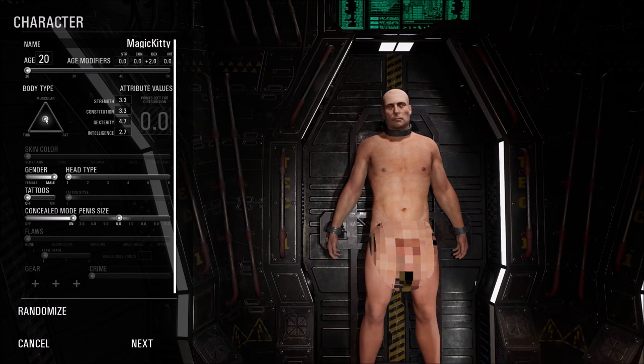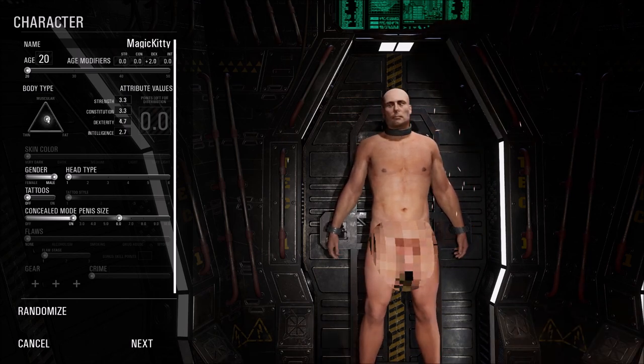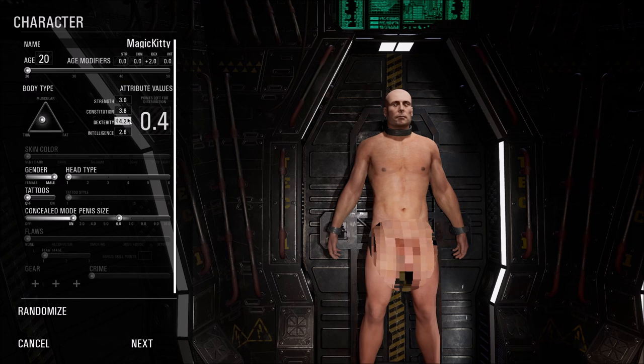The next option we have is age. You can just leave this as default or you can change it. As you change it, it'll change some of the points attributed here — this is because the game has decided based on that age what physical attributes your character would have. So you can change your age here or leave it to default. The next thing we have is your value points. Don't worry if you don't get this right straight away because you can come back and change this before finishing creating your character.